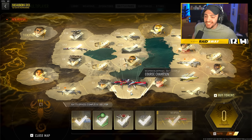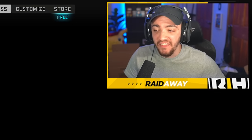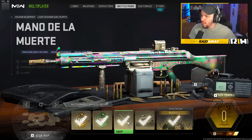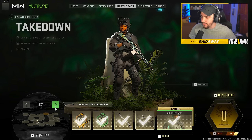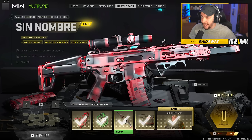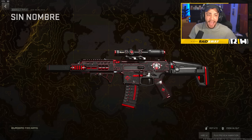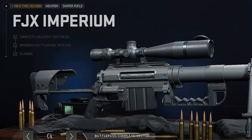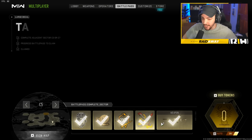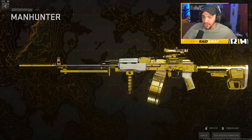I just completed the battle pass, so let's go through every single sector. Sector 1 gives a weapon for the F-TAC Recon — honestly not that great. Sector 2 has some double XP and an operator skin. Sector 3 also has loading issues, but clicking preview makes things actually load; you get an operator skin. Sector 4 gives you the FJX Imperium, which is the Intervention.